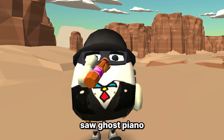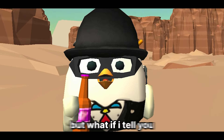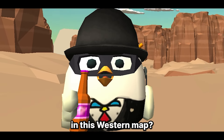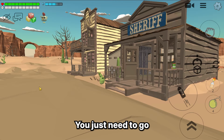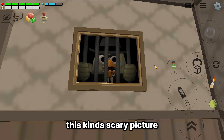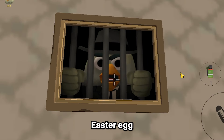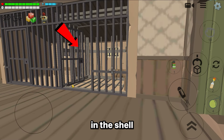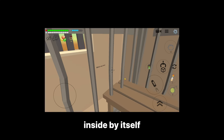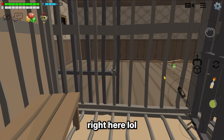All right, you already saw the ghost piano in the saloon bar, right? But what if I tell you there is also another ghost story in this Western map? You just need to go to this sheriff house and you can see this kind of scary picture. But that's not the secret easter egg — the secret is in this cell. So let's go inside the cell and we got trapped inside by itself, even though there is nobody right here lol.